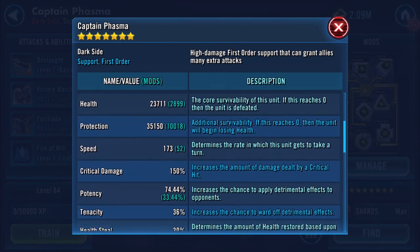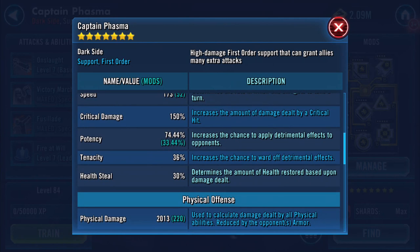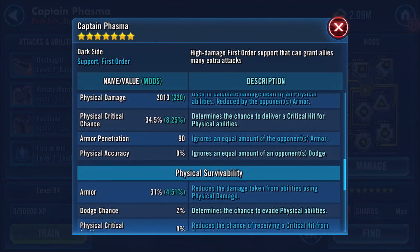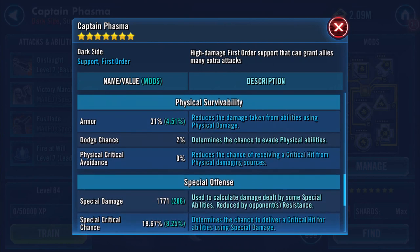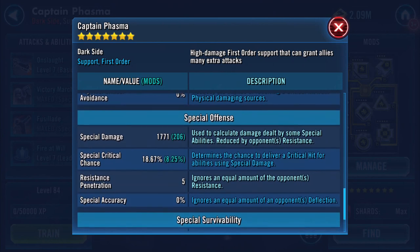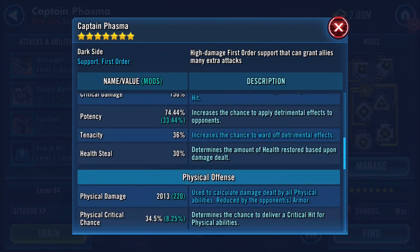Protection has now jumped up by about seven thousand. Health has gone up a little bit — about a thousand or so. Speed remains static, potency remains static at 74.44%. Physical damage has jumped up a little bit to just over 2,090. Armor penetration, special damage, and so on have also improved.